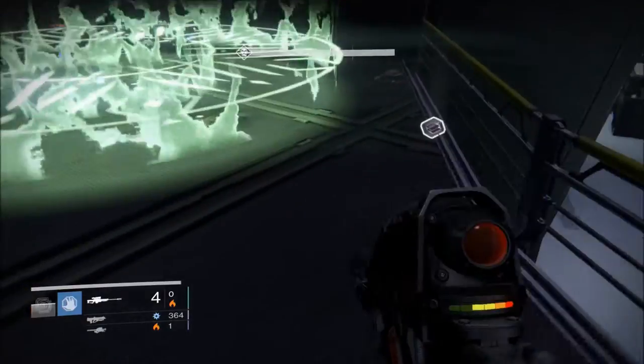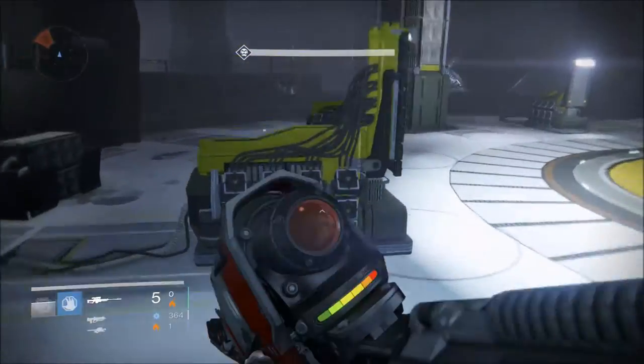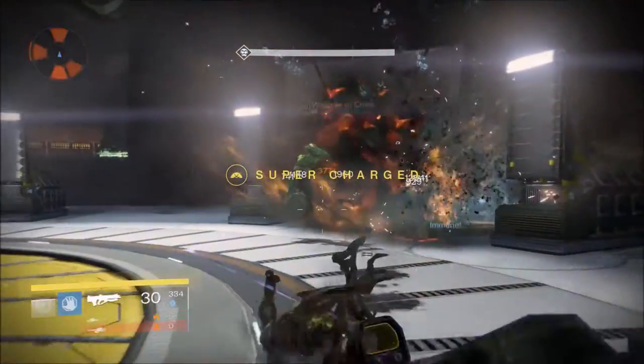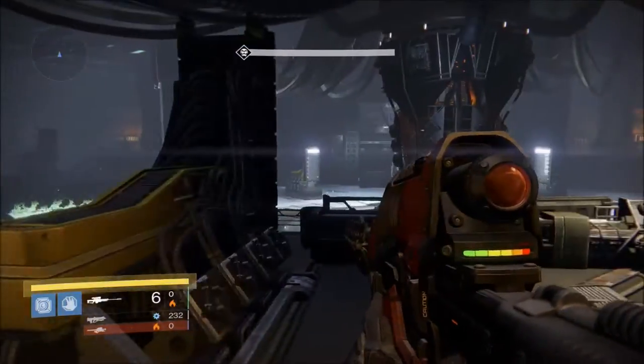After you go through about 5 minutes of story, you come to this room where Omnigul spawns, and she will spawn — I believe it's 3 waves of her little 5 friends. Make sure when you kill these guys off that you look on the ground for any Black Wax Idol that might spawn. You'll see there's a Wizard there, and sometimes there is a Yellow Knight that will come.